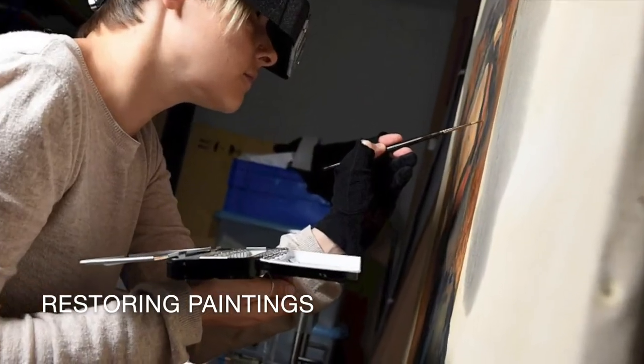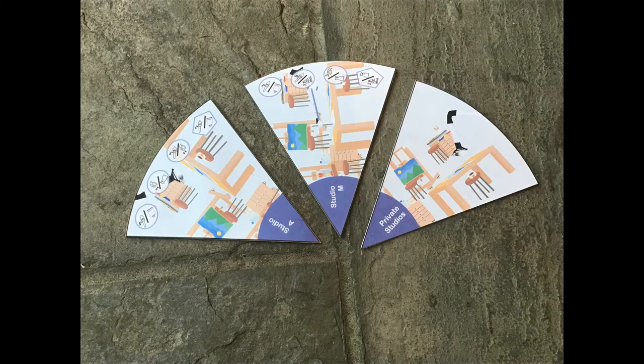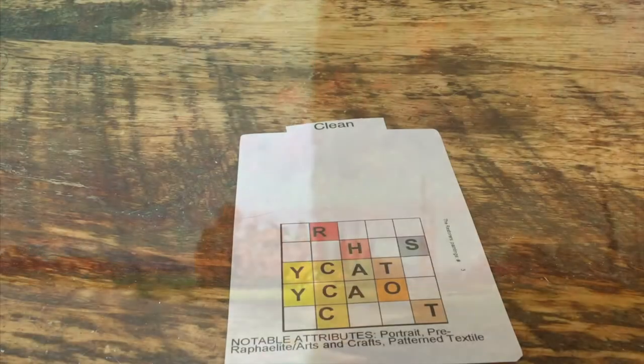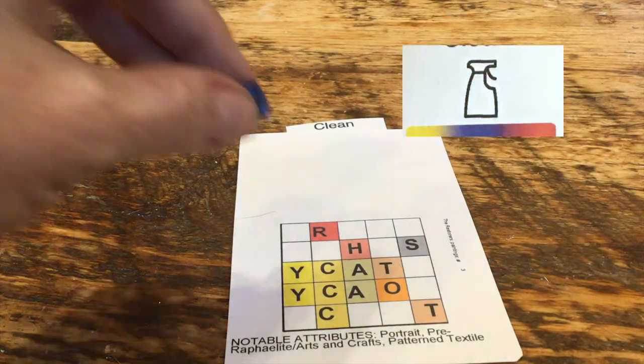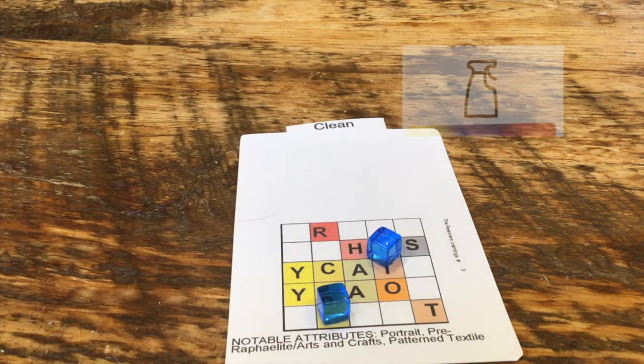Only in the three studio spaces — Studio A, Studio M, and the private studios — can you actively restore damaged paintings. You can clean paintings. Paintings get dirty through neglect, yellowed varnish, a variety of reasons. In The Restorers, it's quickly dealt with. Land on the space with this icon, add two of your cubes from your general pool to the grid of the painting, and this painting is now finished. It still needs to be vetted, but more on that later.